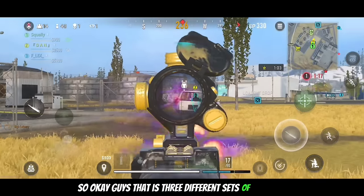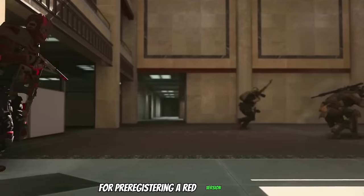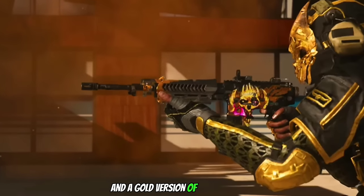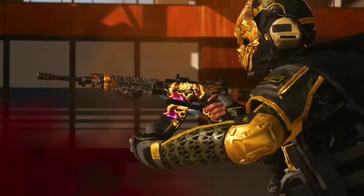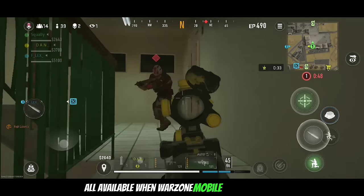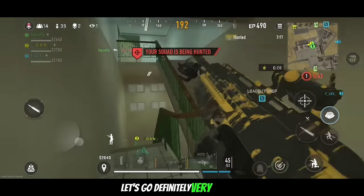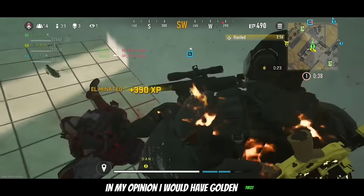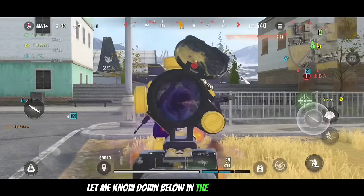So in conclusion, that's 3 different sets of rewards: a green version of Ghost for pre-registering, a red version of Ghost from the individual rewards in the Day Zero launch event, and a gold version of Ghost from the community rewards in the Day Zero launch event — all available when Warzone Mobile comes out on the 21st. In my opinion I would rank gold first, green second, and red third, but let me know which you like the most down below in the comments.